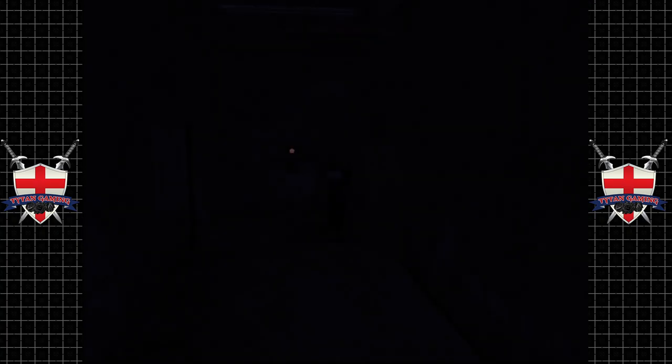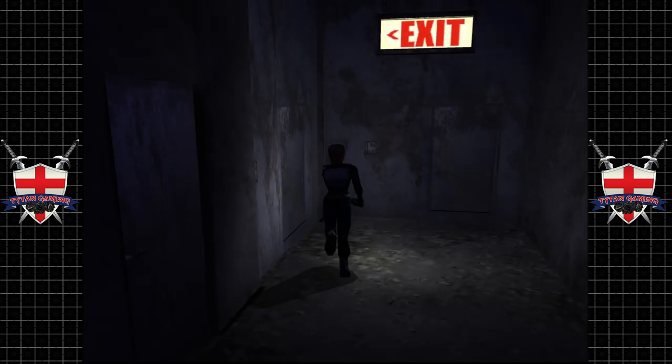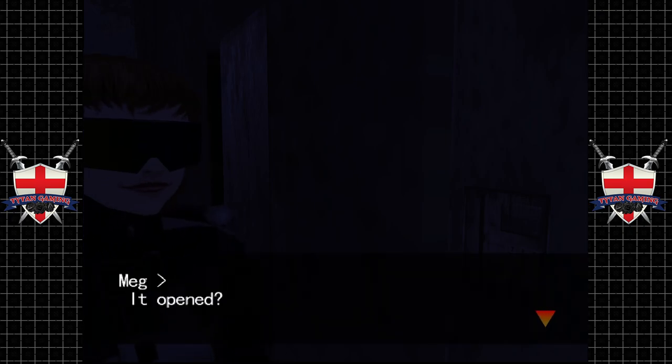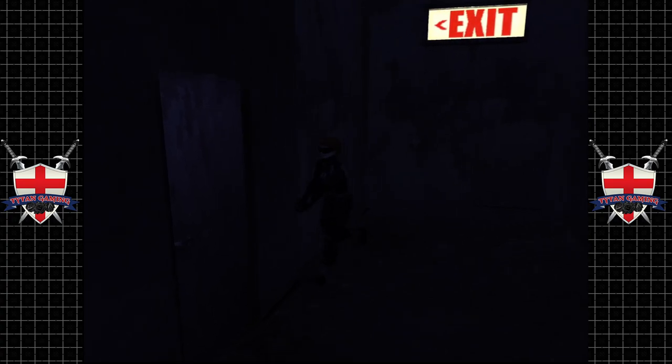We're screwed if it doesn't open. We're gonna have to take a look at the guide — though the guide is awfully translated and a lot of the character names are different. Oh, I wonder if I just swipe the card here — yes! It opened! There has to be something in this room. There has to be stairs going down — yes! Stairs!